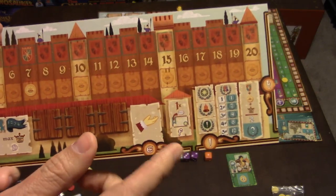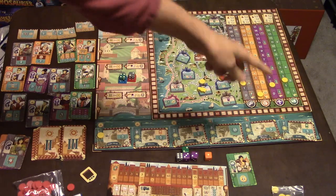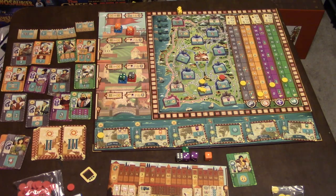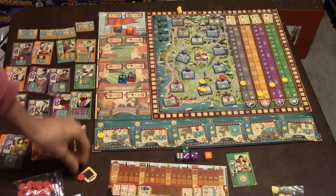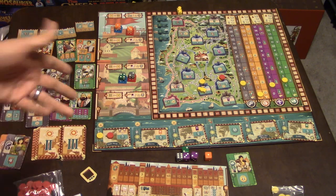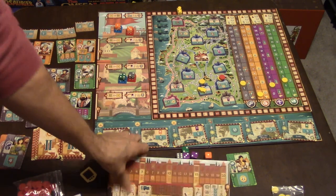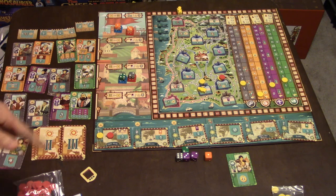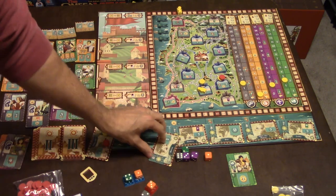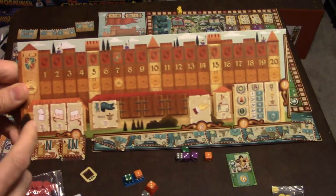Phase F: each player, beginning with the first player, may pick any one of these investment cards. These are all in-game scoring bonuses. Multiple players can invest in the same card. After that, everyone takes their dice back into the pool, reshuffles, and the round starts all over again.